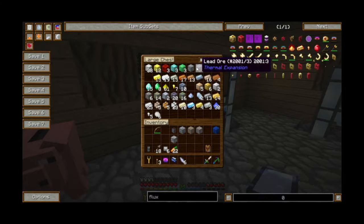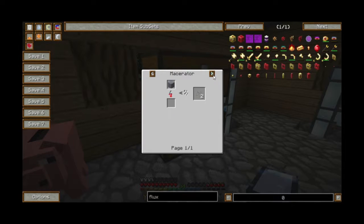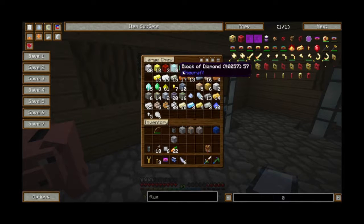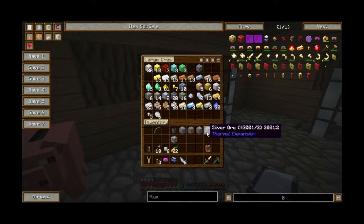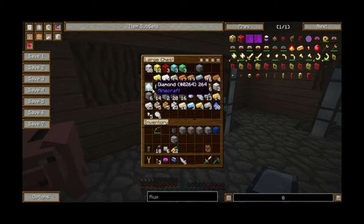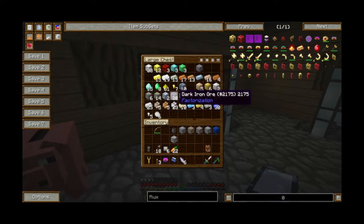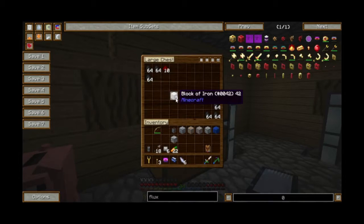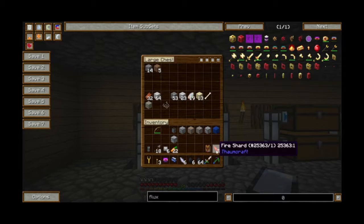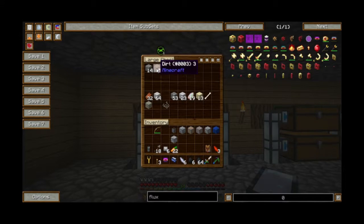Ferrite doesn't smelt down properly. Does lead smelt in the smeltery? Silver ore can be smelted — that shouldn't be in the wrong chest. Looking around the rest of these — we shouldn't have coal going in here. Cobblestone and dirt shouldn't be in this chest. Do we have a ladder to the top?